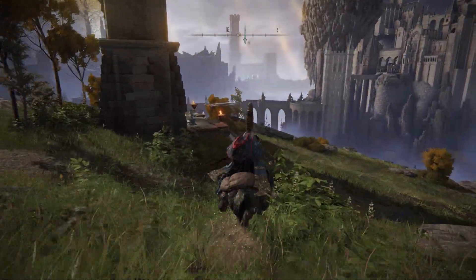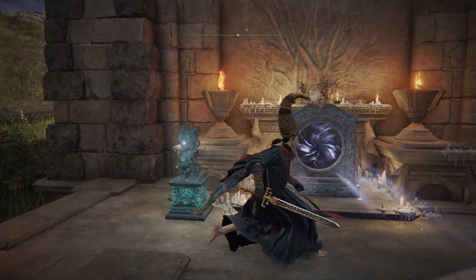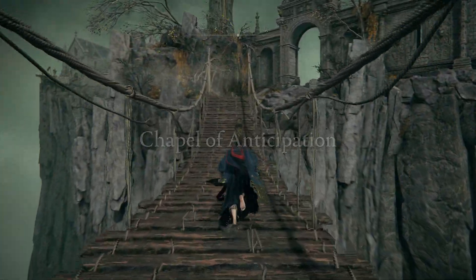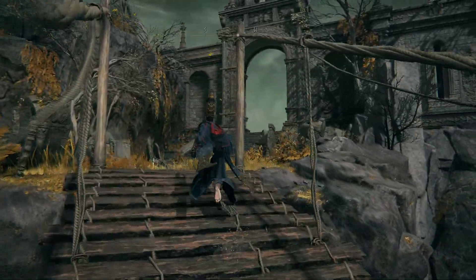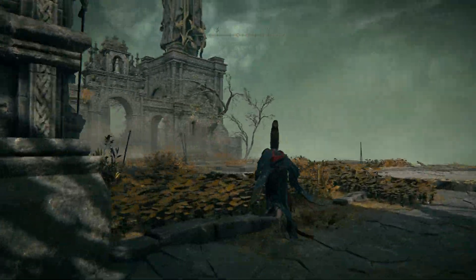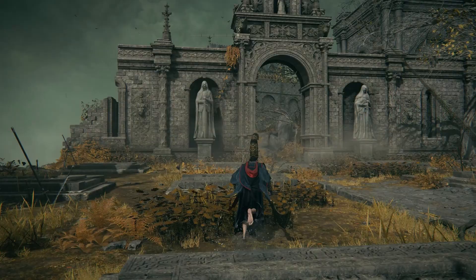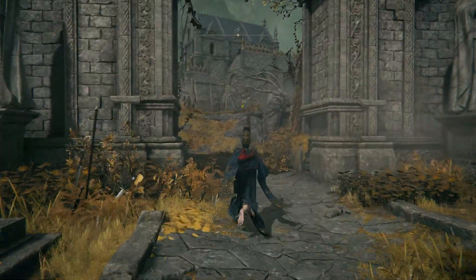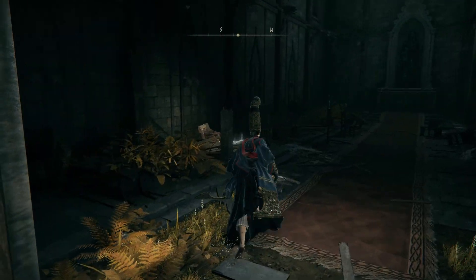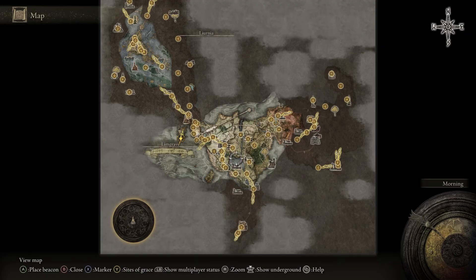There are three teleporters in total — one in front of me, one in the distance, and one to my right. We're going to go to the one on the left, use the key in the imp statue, and take the teleporter. Once you arrive at the Chapel of Anticipation there will be a boss to defeat — it's actually the tutorial boss, which probably destroyed you in the first 30 seconds. After defeating that boss, run up to the church and go in the front door. There will be a maiden and you'll soak the cloth with her blood.